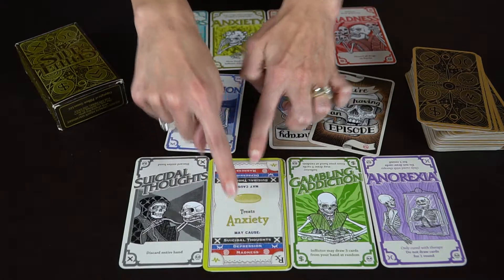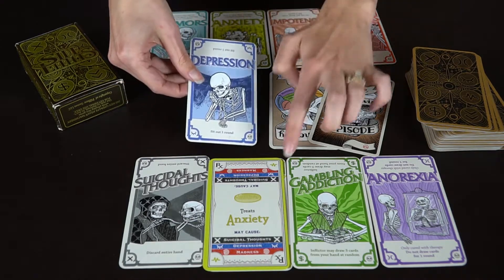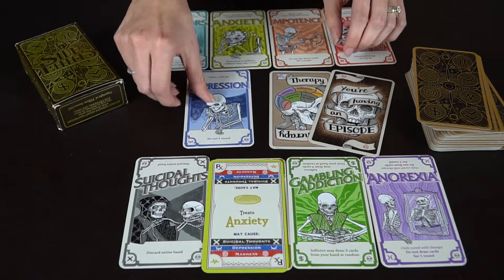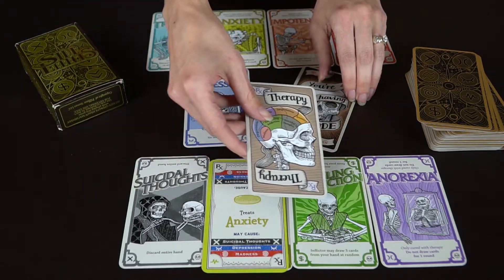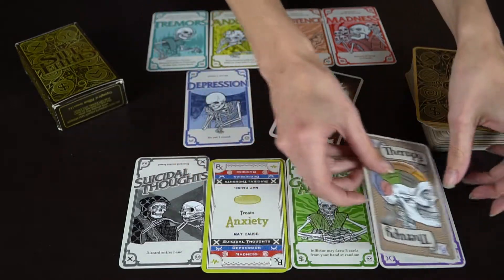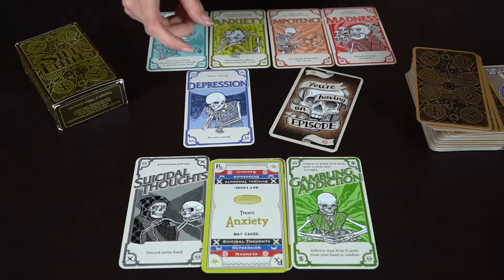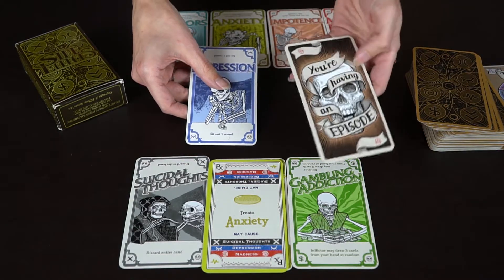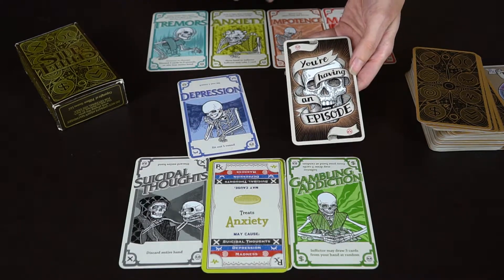If another player has a depression card, for example, it's marked on the card and they can play it on you on their turn. You can also get rid of disorders — like anorexia, which is only cured with therapy. You can play a therapy card to completely remove that disorder.